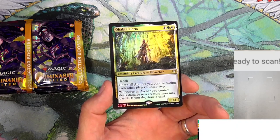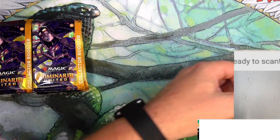During each other player's untap step, whenever an archer you control deals damage to a creature, you may pay two — if you do, draw a card. All right, don't see that being a super useful one.